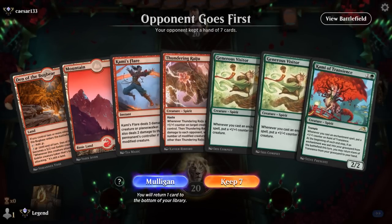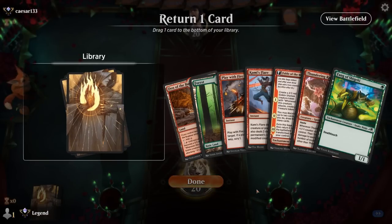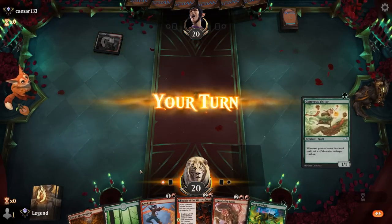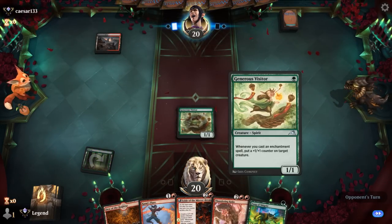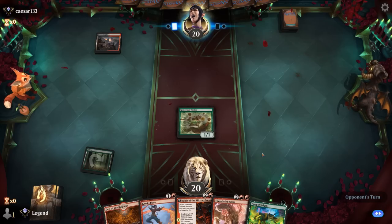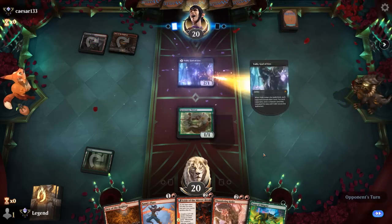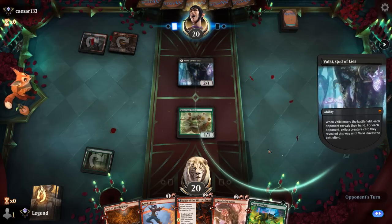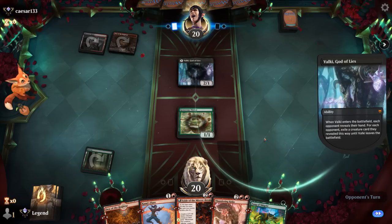Okay, we're on the draw. No green mana means Mulligan. The new hand we can try to keep — put a Play with Fire on the bottom. Fang into Kami's Flare, although now I'm liking Visitor first so we can play Fang and get an extra counter if we don't need to kill anything. Opponent is on red-black, maybe midrange. Valki is going to have a look — they can take the Fang, which will force us to Kami's Flare next turn, or they can go for Raiju and then we don't need to answer Valki right away.